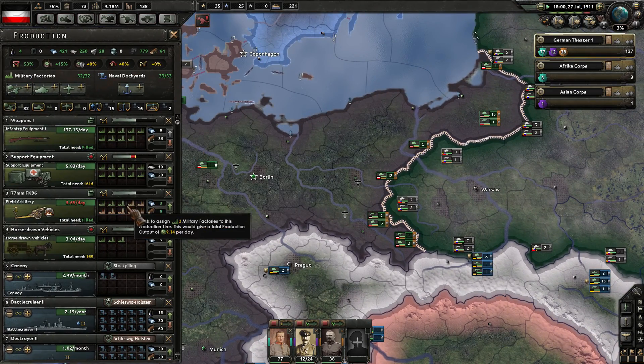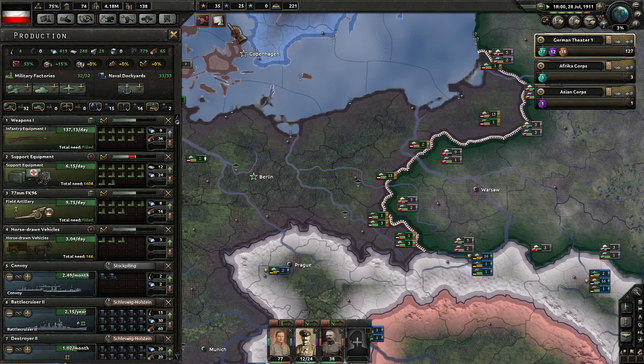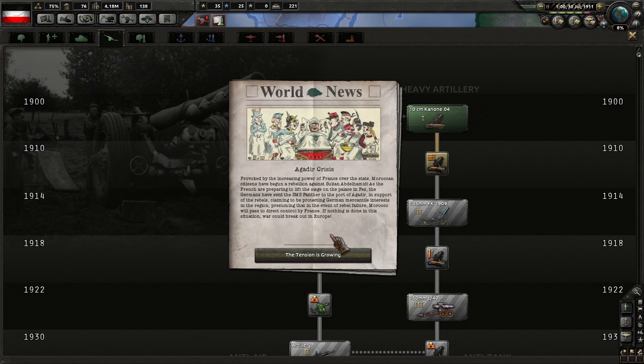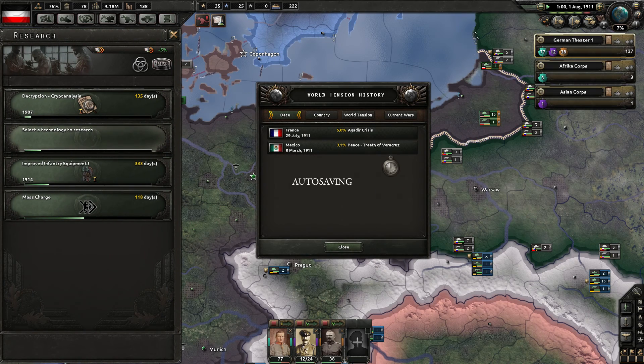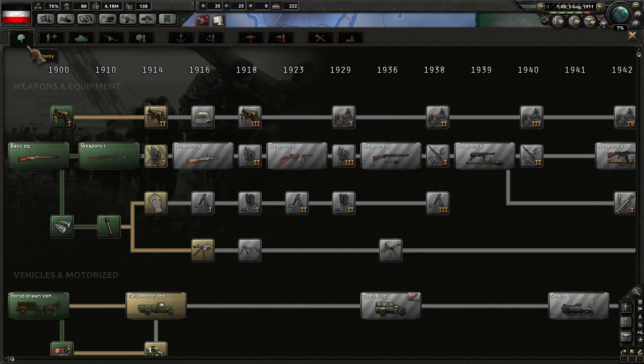Trying to catch up here with the support equipment production. I'm actually going to shift another two military factories over to that production. Field artillery upgrade is finished. The Agadir Crisis — Moroccan citizens have begun a rebellion against the Sultan. As the French are preparing to lift the siege on the palace in Fez, the Germans have sent the Panther to the port of Agadir in support of the rebels, claiming to protect German mercantile interests. If nothing is done, war could break out in Europe. The Agadir Crisis gives us a 5% modifier.